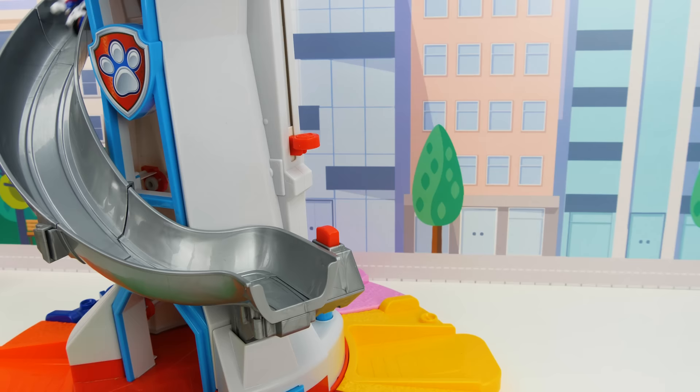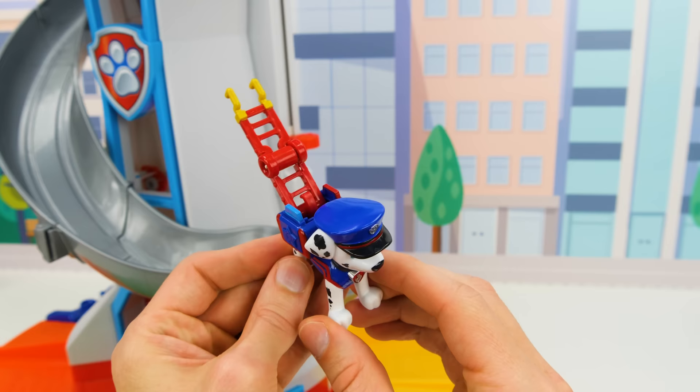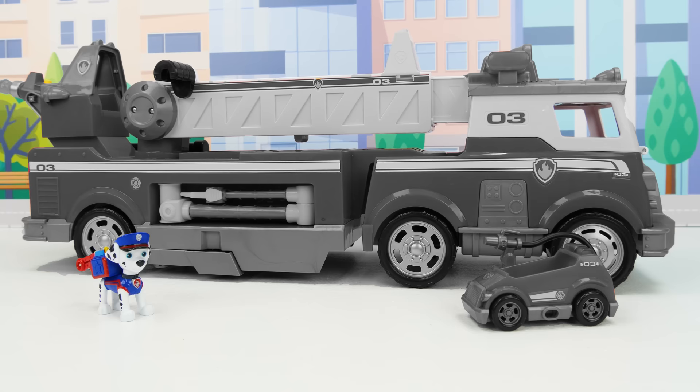Wow, look at this guys! Marshall looks awesome in his new police uniform! And check it out — he has a foldable ladder on his pup pack, and it springs into action when you press his pup badge! Let's fold it up for now so we can check out his new vehicles. Marshall has a small one and a giant one!